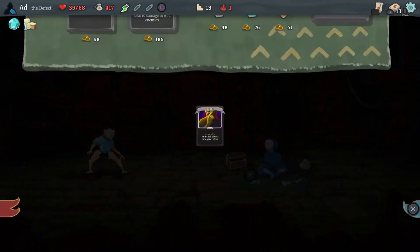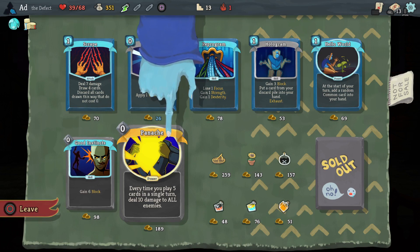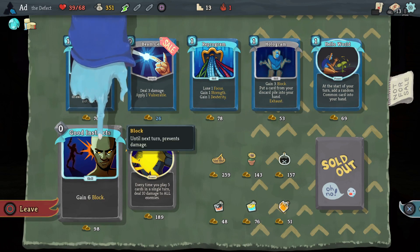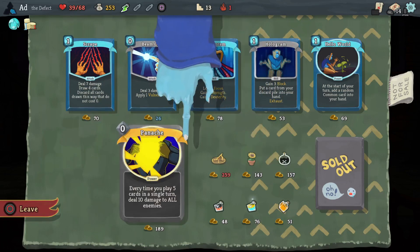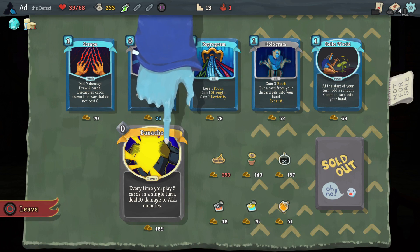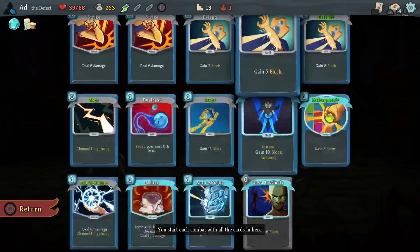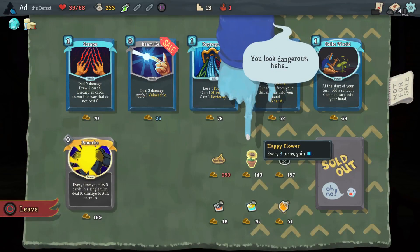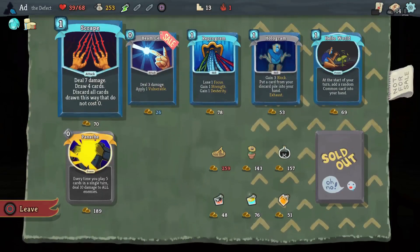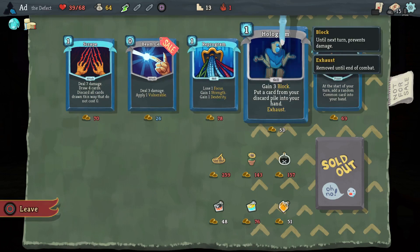I've got 426 gold. Lots of options. Panache - every time you play five cards in a single turn, you deal damage to all enemies. Hello World is a very random card. Scrape I'm not going to take. I think Good Instinct is probably the one to go for. Do I want Happy Flower or Panache? Panache is a power card and it's free. Will I be playing five cards? There's a strong possibility later. I think we're going to take Panache in this case - I'd normally favour Happy Flower, but if I can get an energy relic on the boss then I'm all good.